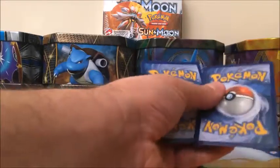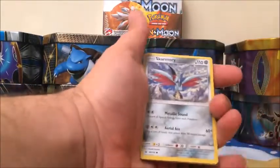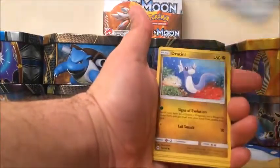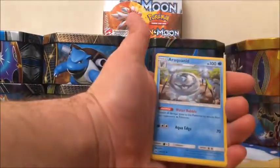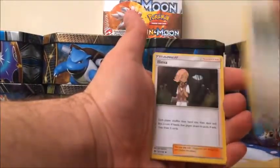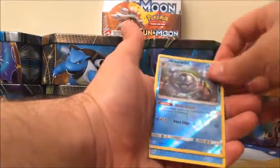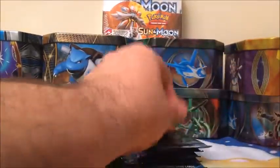I think we're close to completing the set — we just need the Primarina GX, and then just full arts and secret rares. Skarmory, Fomantis, Alolan Diglett, Dratini, Sandygast, Fighting-type Energy, Araquanid, Spinda, Limit trainer card, Araquanid Reverse, and a rare is Golduck and Sylveon — whatever way you want to pronounce it.